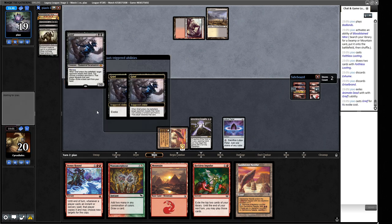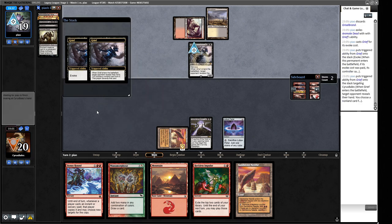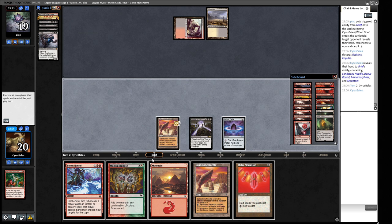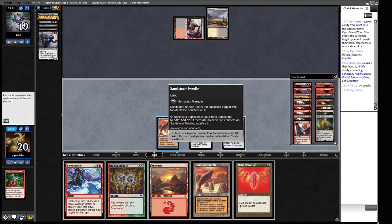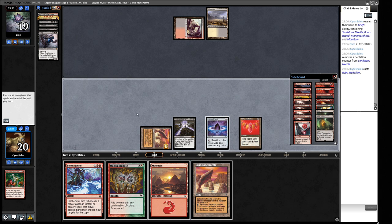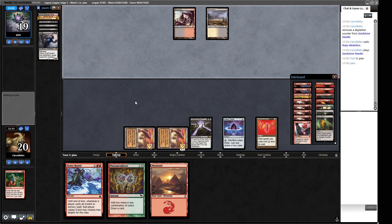They're evoking Grief - they feel they have to control what we're doing. We're probably losing the Bonus Round or Reckless Impulse. They took the Reckless Impulse, which is all our velocity - that makes sense. A Ruby Medallion is a great draw. We play out the Ruby Medallion and another Sandstone Needle. We're looking for action next turn - we can Bonus Round into Manamorphosis if they don't discard us.